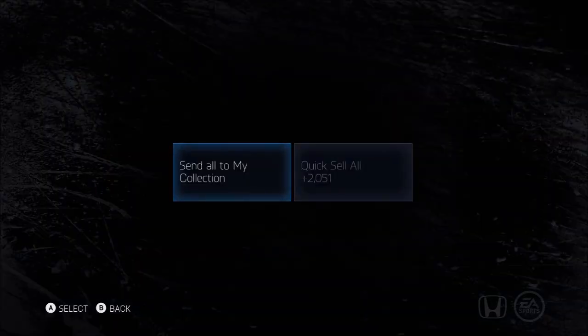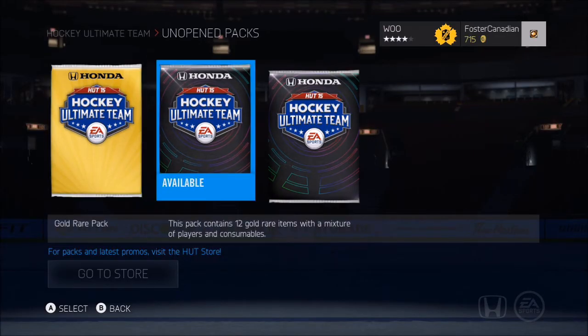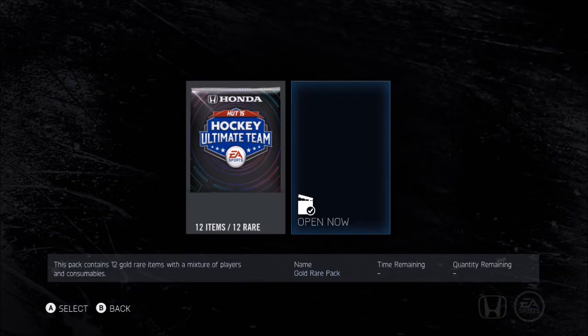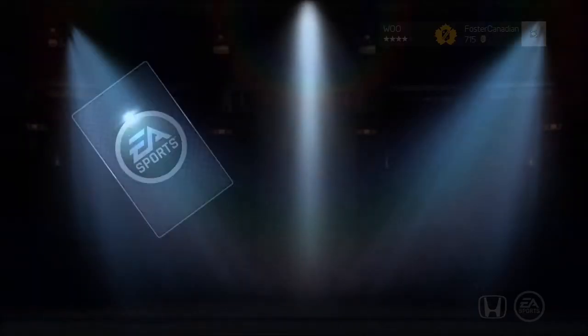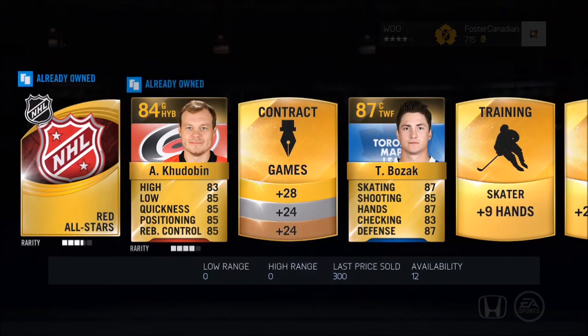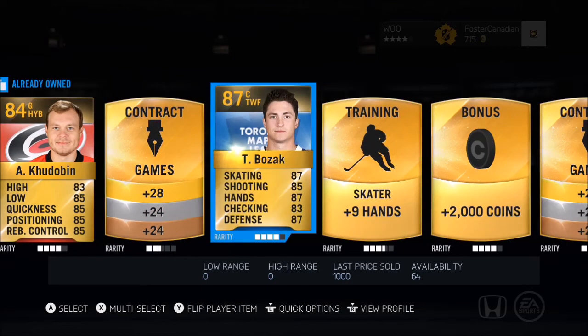Let's move on to the bigger ones. I'm going to be alternating between the gold rare and the gold premium for the last packs here. Let's go with the gold rare — see if we get four players again like I did last time. I'm actually kind of digging them. But I'm not going to make any judgment until... Bozak, not too bad. Another 87 from these packs. So that's two 87s and three 86s in four packs — that's pretty good odds so far.